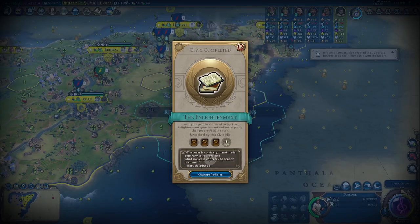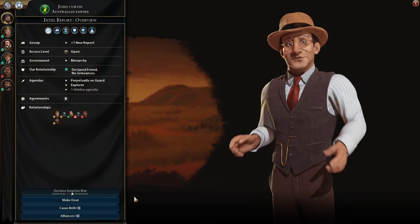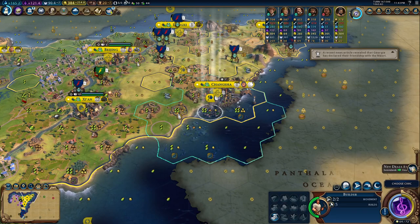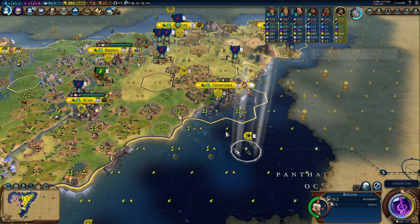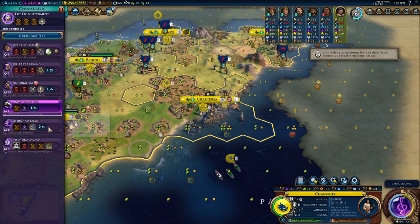They're already rich — 208 science per turn. I mean, I am embarrassed because I'm doing only 165. This is really sad.